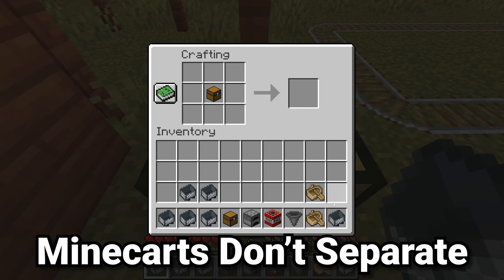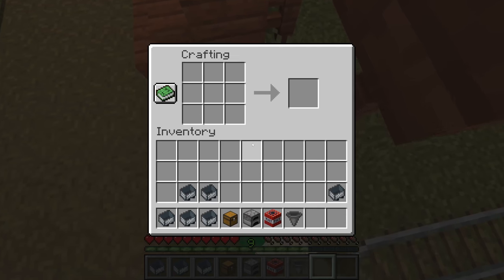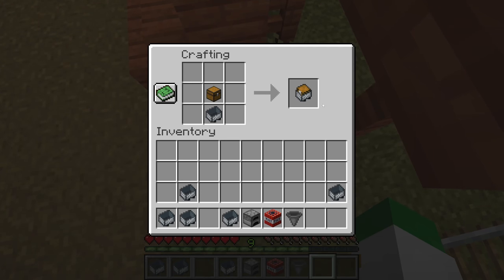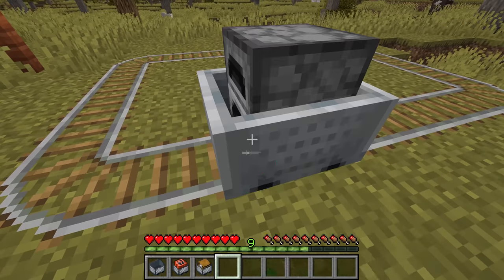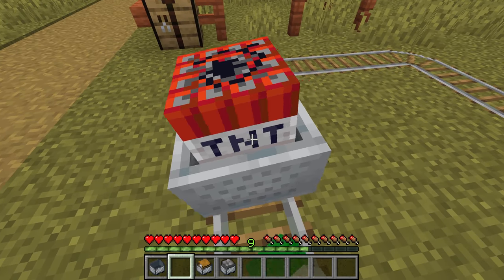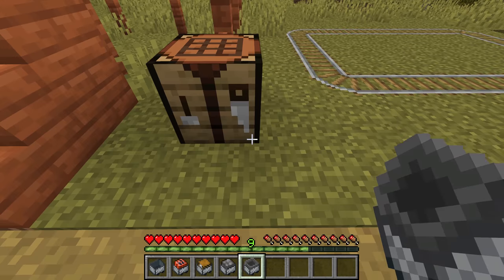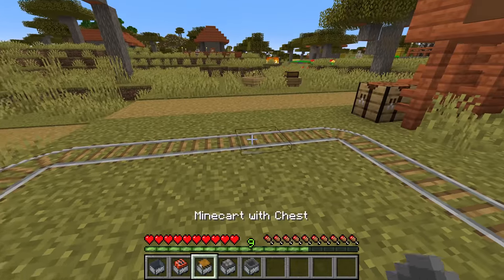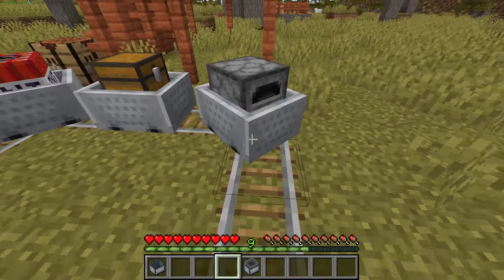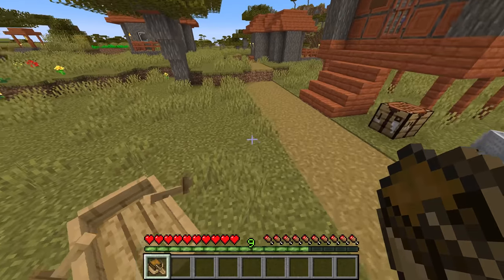Something you probably know is that 1.19 added chest boats, but when they added these they also changed a couple other features. Before 1.19, when you broke a minecart with chest, minecart with furnace, minecart with TNT, or minecart with hopper, these would drop both of their items individually. However, as you can see, you now get these back in their combined form. So in 1.19, once you craft these, you can never get them into separate items again. It's the same with chest boats — when you break one, it does not break as a chest and a boat separately; they will never separate.